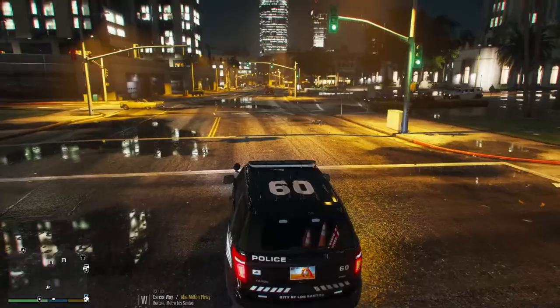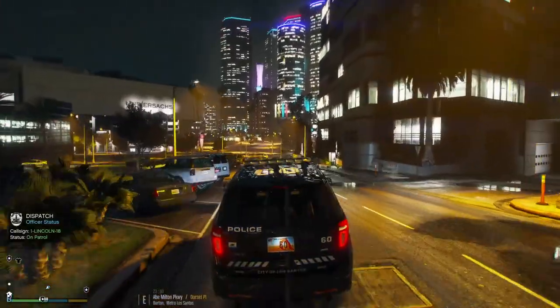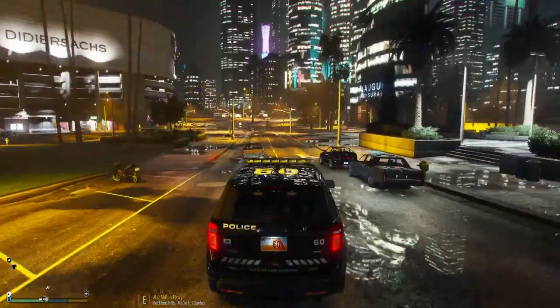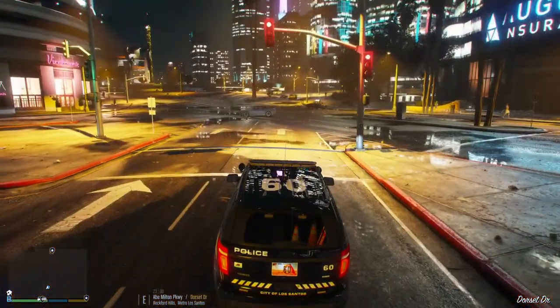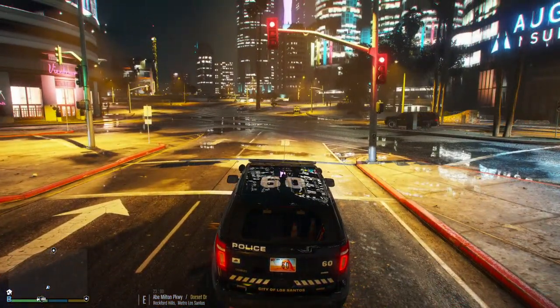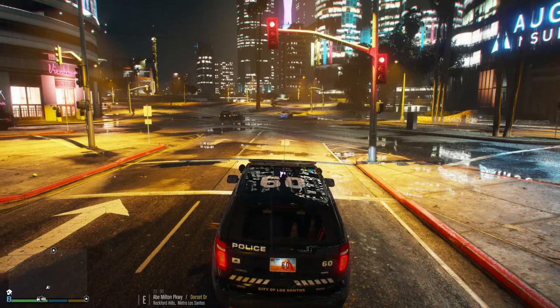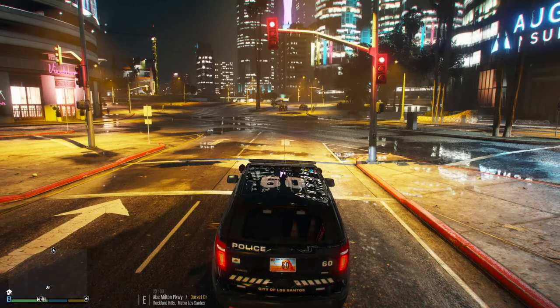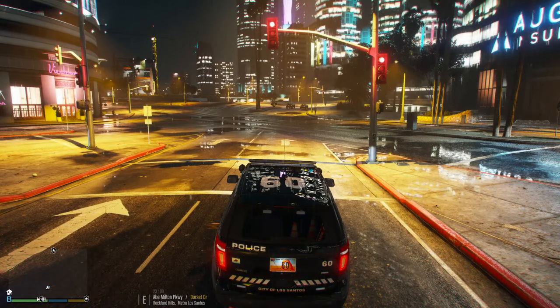So let's go and continue on — we'll see what else we get into, what other calls dispatch throws at us. But so far so good — we've been having a decent patrol. We've already been in a shootout with a clown at the very beginning, been in a pursuit, and we've gotten armed robbers off the streets. So far so good. Go back to the hood? Yeah, that's where I'm heading — it's actually my patrol area. We got in that pursuit and it led us all the way across the city to Vinewood.